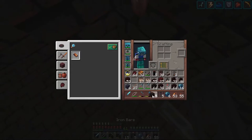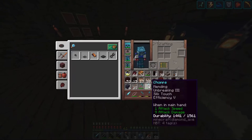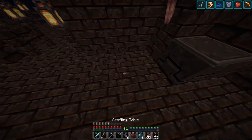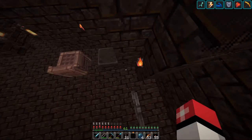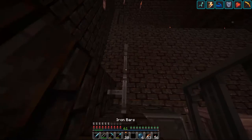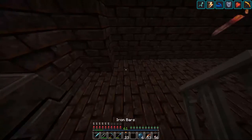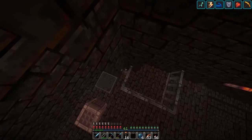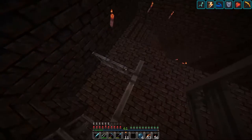We'll also put a small cage up here. I may need some more iron bars - not too many. Iron bars - coolio. Just a very simple cage.